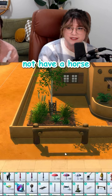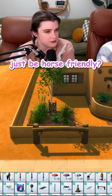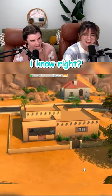And a horse post. This house does not have a horse. Can't a place just be horse friendly? How did we pull this off? I know, right?